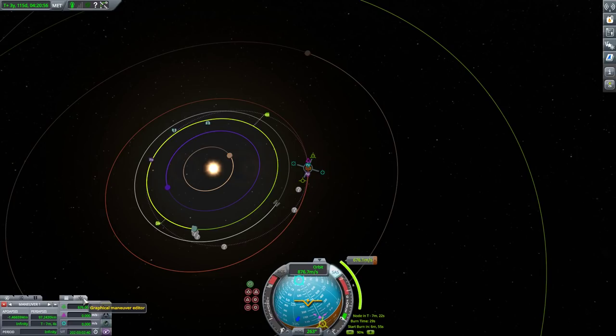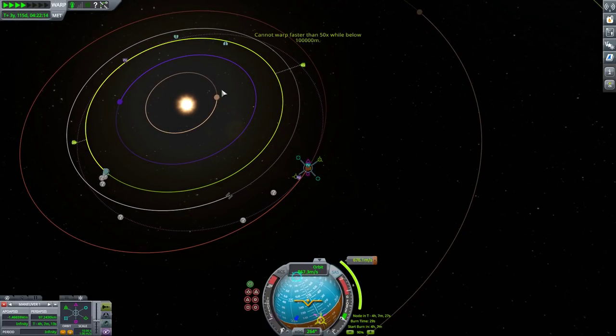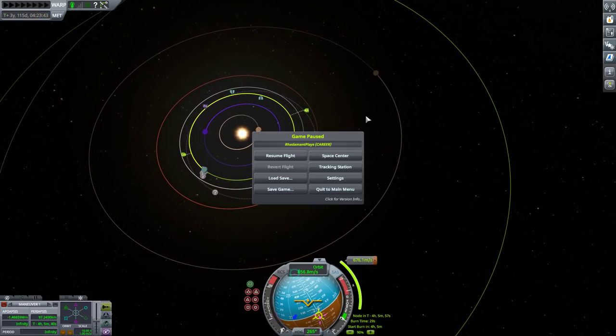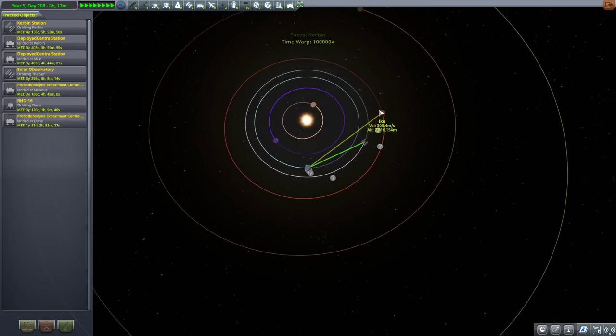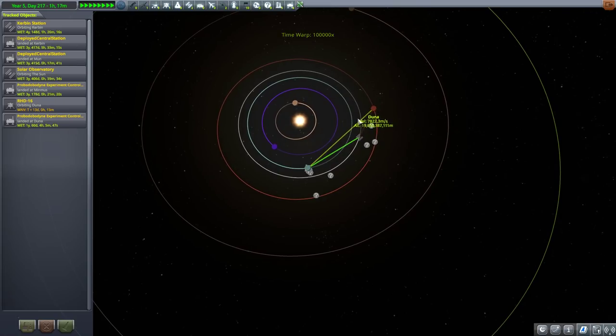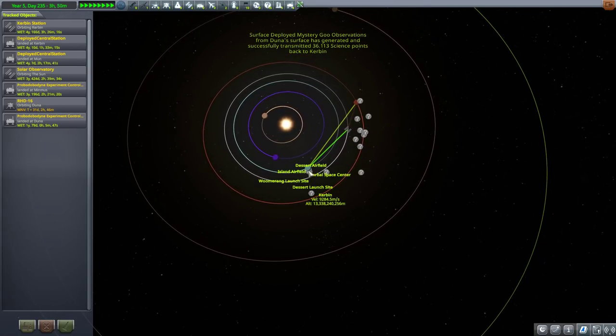Here is the closest approach, and as you can see, it is not right — it's incorrect. Let's go back to the tracking station. I could raise my parking orbit, but this is fine. I just need to keep an eye on Duna and Kerbin and their relations to one another.